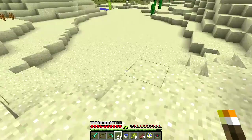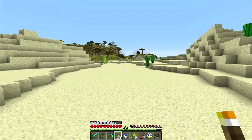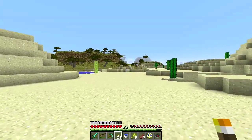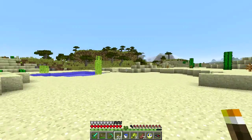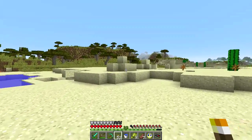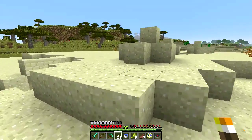That's a weird looking thing - is that a desert temple, or just randomly generated piles of sand? Almost at a distance it almost looks like a submerged temple - it's not.